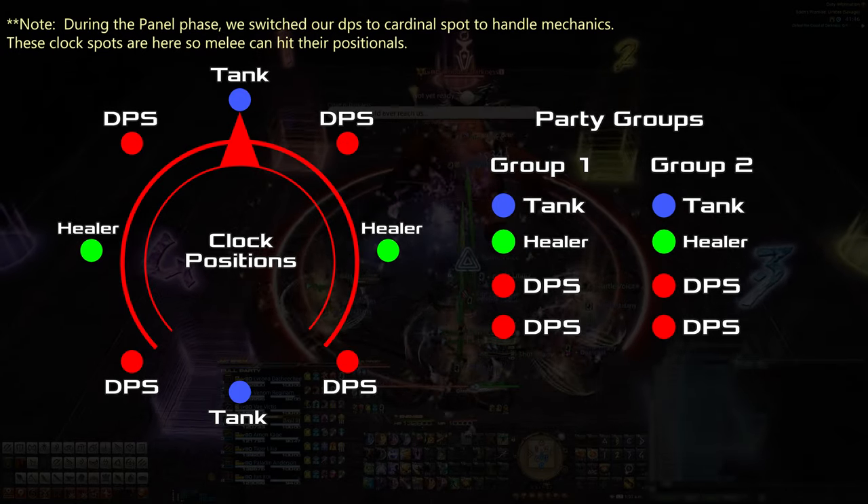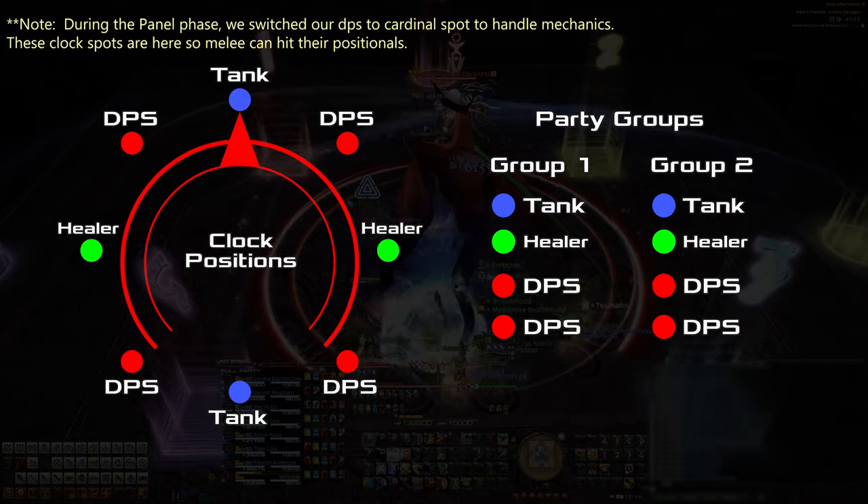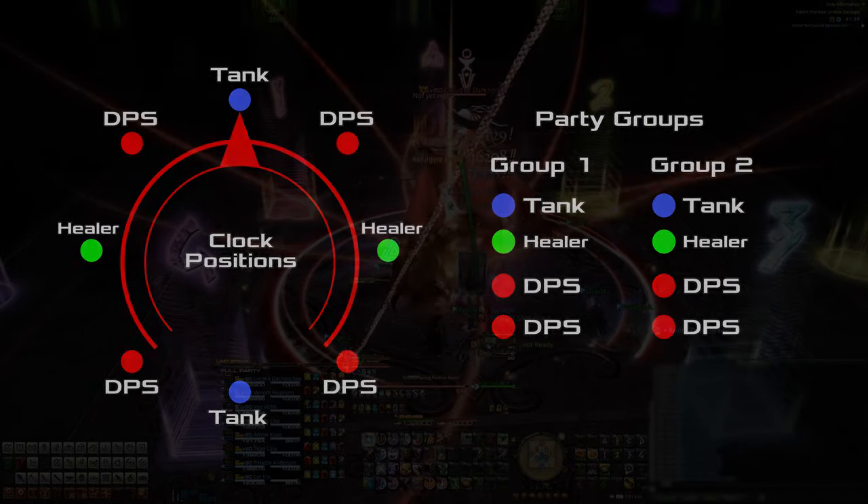For clock positions, we put our tanks and healers on the cardinal spots and the DPS on the intercardinal spots. This configuration is critical to handling a mechanic later in the fight.